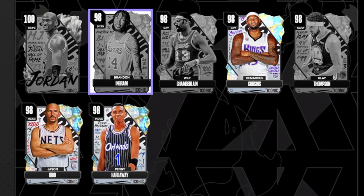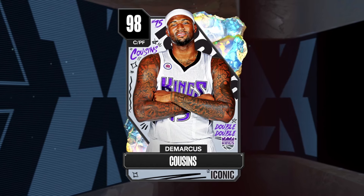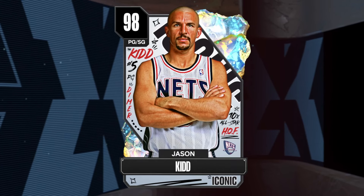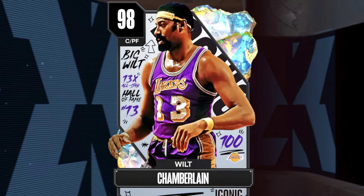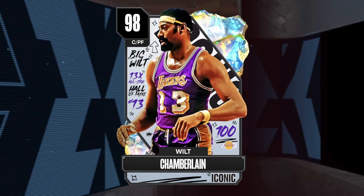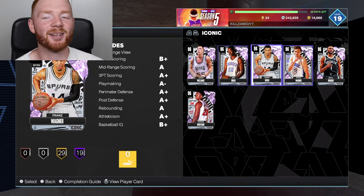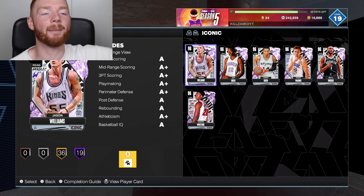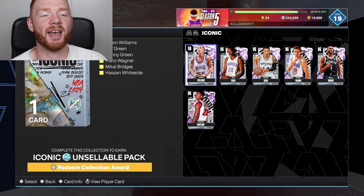You can see for the Galaxy Opals I actually have three of them. We have DeMarcus Cousins - I do not want to pull him. We have Jason Kidd - again, I do not want him. And we were lucky enough to get Penny Hardaway and I do not want him either. I really badly want Wilt Chamberlain - he's the one I want the most. But then also I badly want Klay Thompson. So they're the players we're locking this set in for, and they're the ones I'd be happy with. I'm hoping for no duplicate, but this is about 700,000 MT.